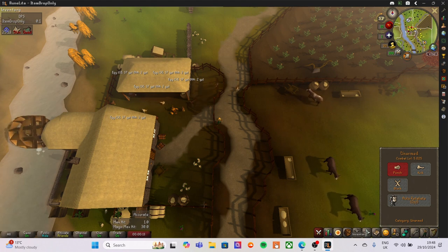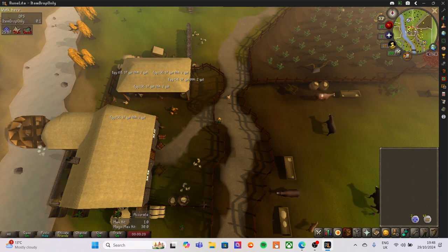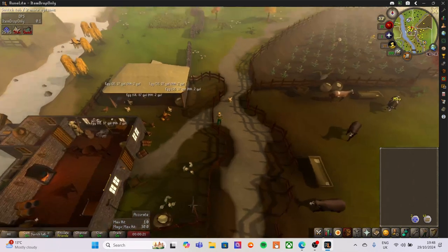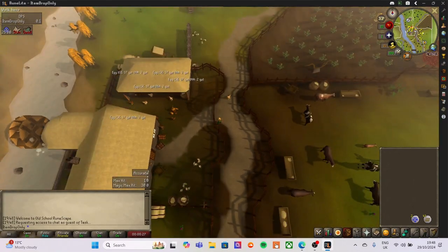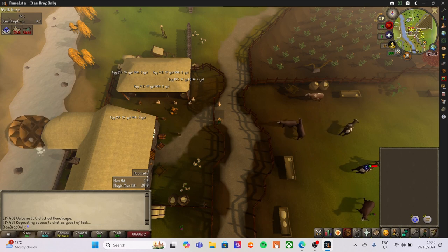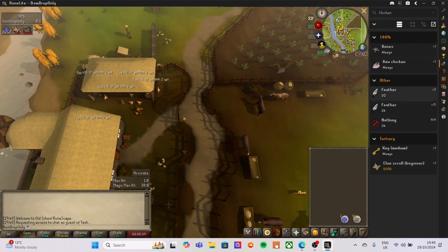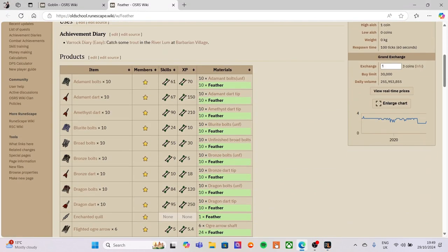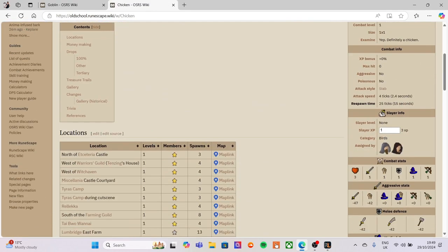Welcome everybody, welcome back to the JB Gaming channel. This is going to be episode number two of the Old School RuneScape challenge - item drop only - where we are only going to achieve drops and collect items from monster drops. In this episode, we are looking to achieve dropping all the items from a chicken, so we go on to the wiki.